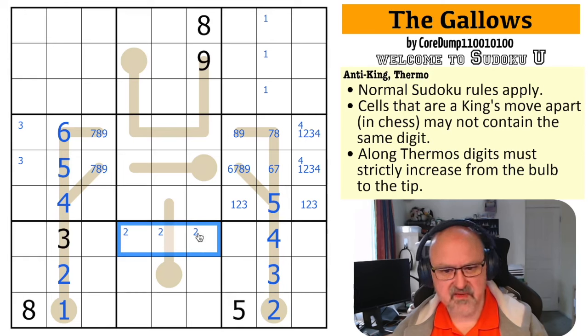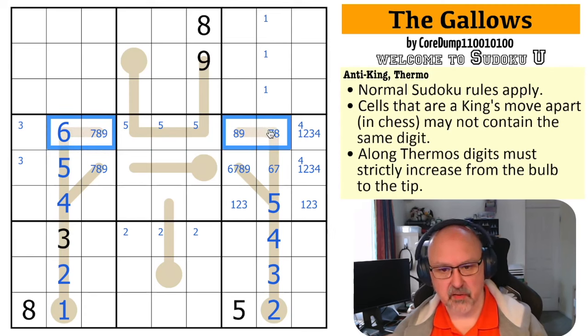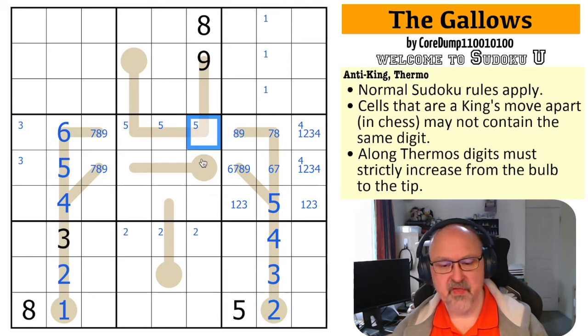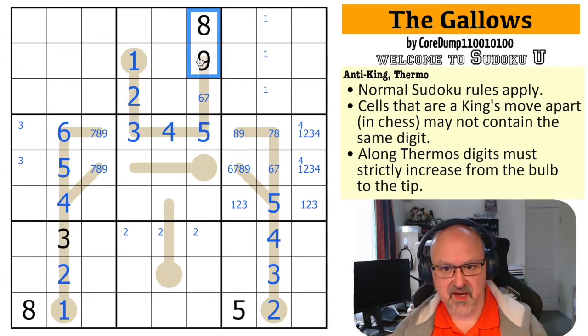Five by Sudoku is on this thermo. Five, four, three, two, one might work — but five, six, seven: I can't put seven on this thermo. The maximum I could put here is actually five, because six, seven, eight, nine are gone. So what is that digit? The maximum that cell could be is five, but then four, three, two, one actually completely forces this thermo. If this is a five, it has to be higher than five and I don't have any digit higher than five, so this is five, four, three, two, and one. This is now six or seven because it can't be eight or nine.